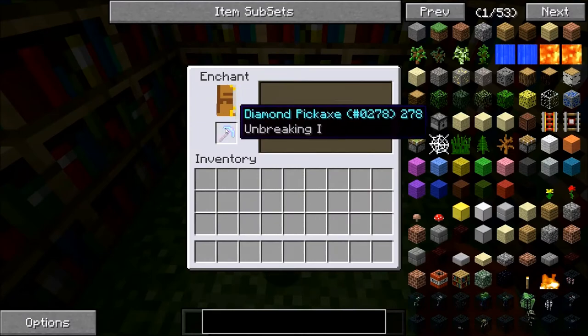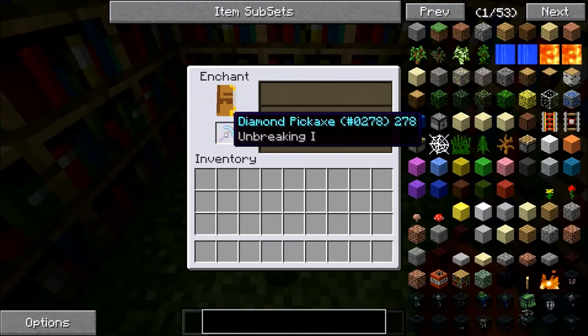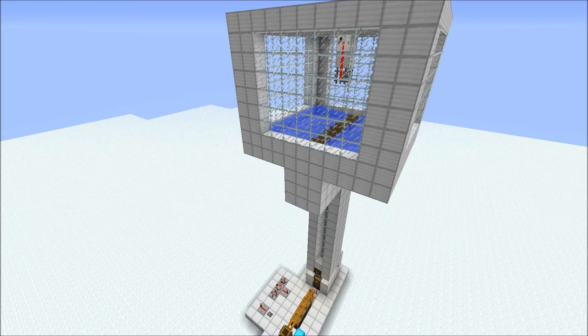Okay so time to enchant a pickaxe. Well that failed. Hello and welcome to Feed the Beast Creations where I show you all the wonderful things I've made in Feed the Beast. Today we will be looking at an improvement to episode 6, an XP farm which automatically enchants books for you.